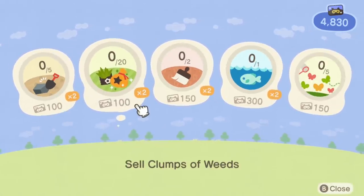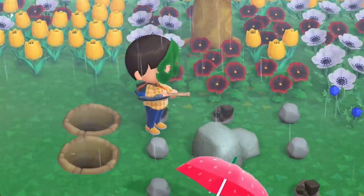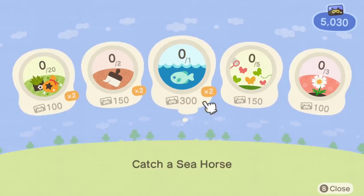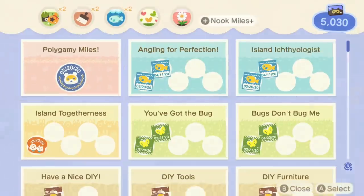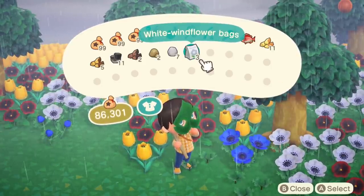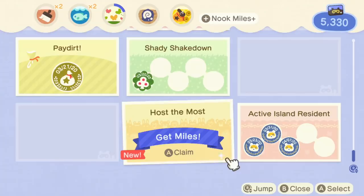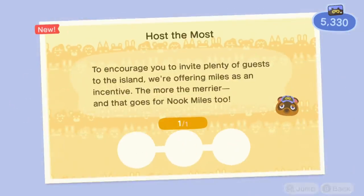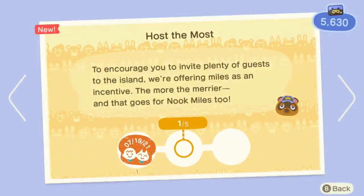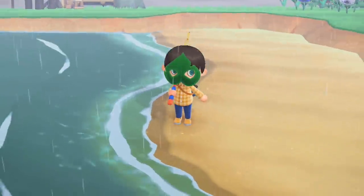We can hit rocks, we can sell clumps of weeds. This is where I practiced for hitting you. And that put me over 5,000 points. Now I can sell some weeds, catch some fish, customize things if I could remember how to do it. And since we obviously need more flowers over here, we're going to plant all of these. Please say I get a ton of miles for having people come to my island — 300 is 300 more than I had before. We are already at 5,630, so this is going way faster than I thought.